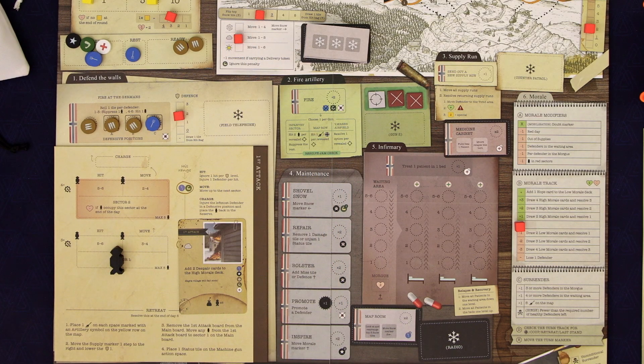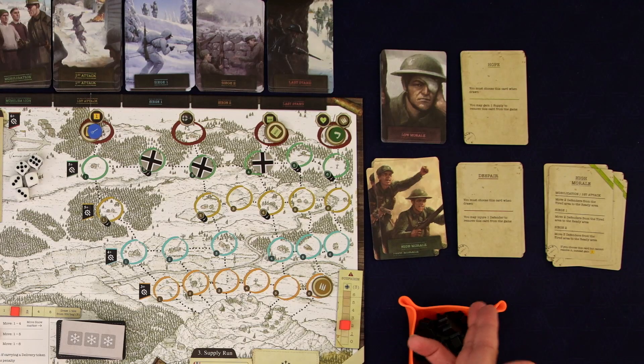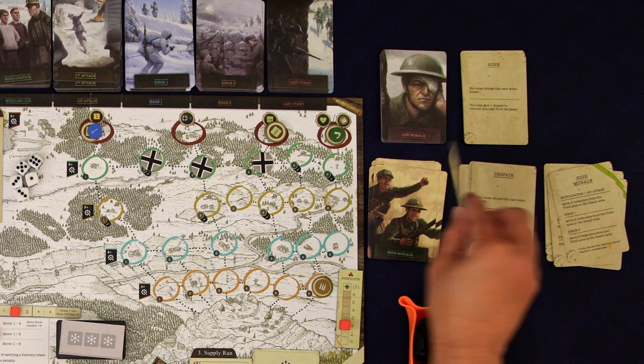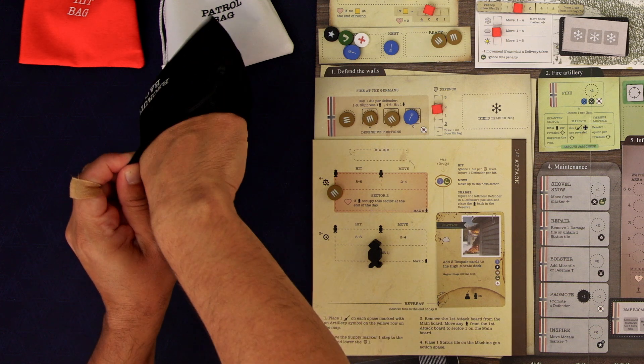It's cloudy — not too bad. We add two despair cards to the high morale deck. Those are just bad cards that gunk up the high morale deck, so it became a little bit worse — that's a shame.